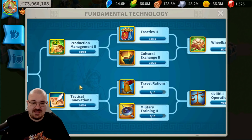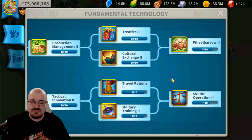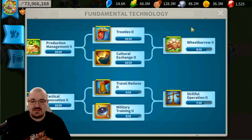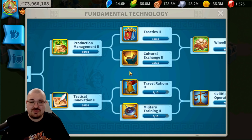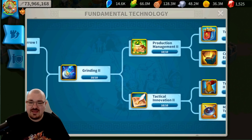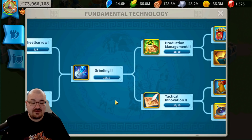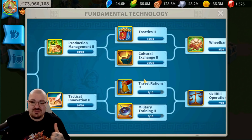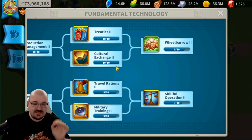Moving on to the research technology — as you're noticing, the fundamental technology looks almost done. Towards the end of the KvK when we were losing, I went for the cheapest options to get as much coin value as possible. I believe Wheelbarrow is the cheapest I can do right now. My strategy was to get Counter Exchange and Treaties to level seven out of ten. Going further required Production Management and Grinding to level 10, which was quite a huge investment while we were still in war — so seven out of ten was enough.